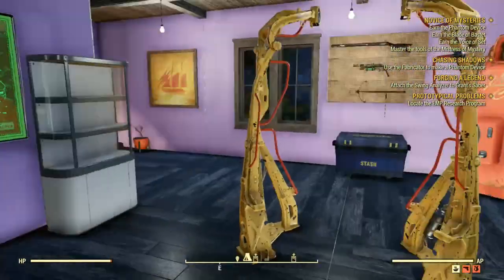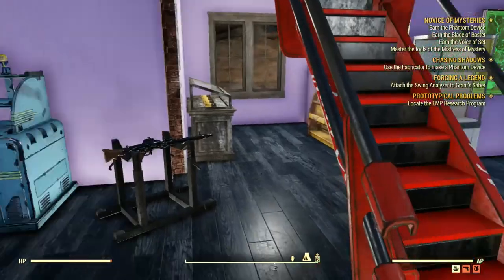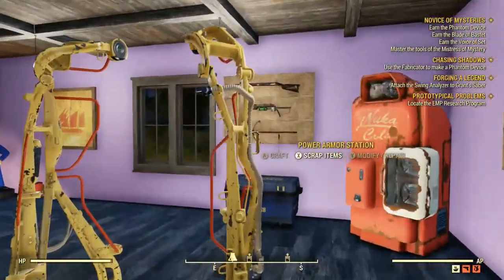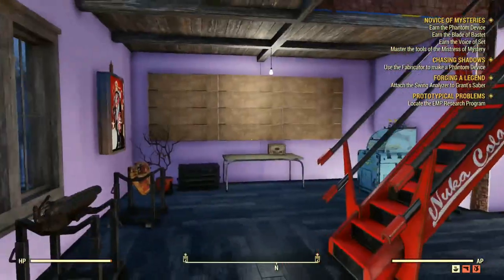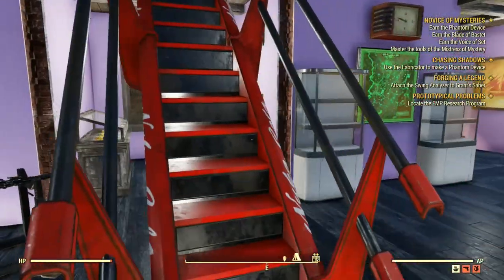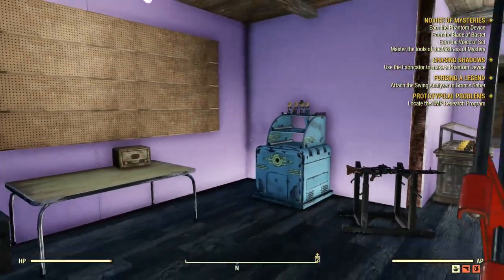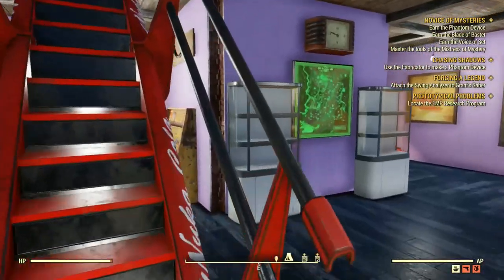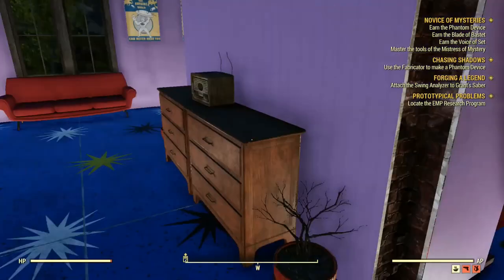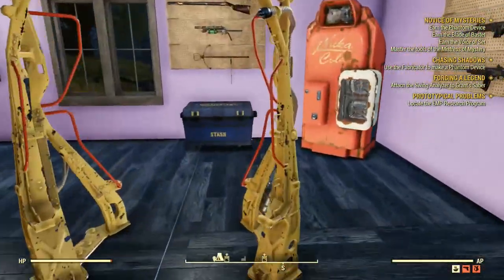Here we have the spray box next to the workbenches, and here we have the weapons storage room or weapon station. It still needs some work, but besides the wallpaper I think I did a pretty good job — it looks pretty cool. I even have a few handmade guns, the bubble head station, a few magazines, and of course some rare weapons for wall mounting.